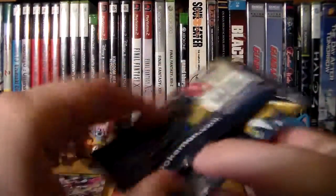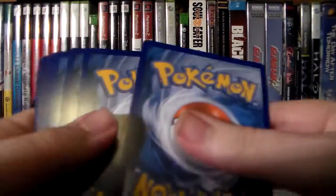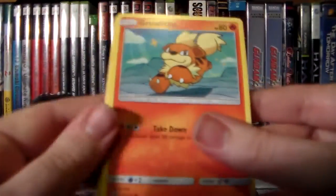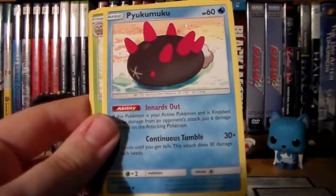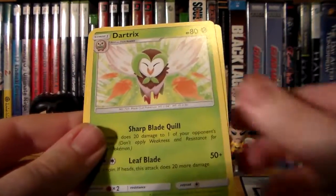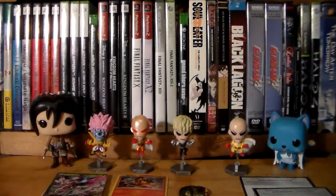Alright, for the final pack. There's the code. Make sure I don't mess up the card trick. We have Growlithe, Crabrawler again, Mareanie, Rock and Rolla, Alolan Rattata, Water Energy, Pyukumuku — again, I am butchering names. There's a Dartrix, Alolan Raticate, a Reverse Dewpider, and a regular Rare — Toucannon.